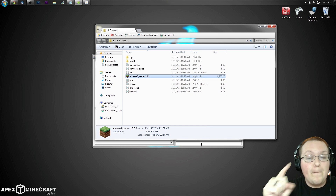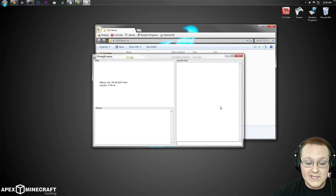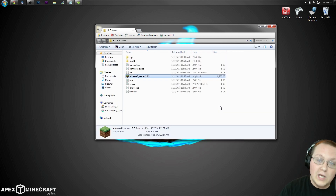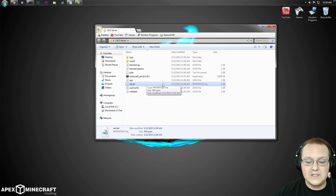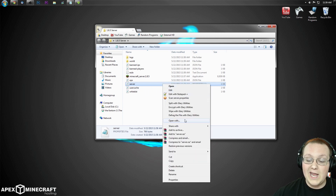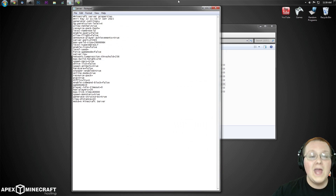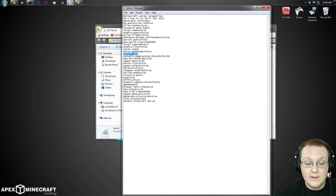This is technically a server and you could join it, but your friends can't join it yet. We want to stop the server by typing 'stop' in the server console. Always stop the server this way rather than just closing the window, because closing it doesn't actually free your computer's resources. Now open the server properties file — right-click and open with Notepad — and find the line called 'server-ip'.